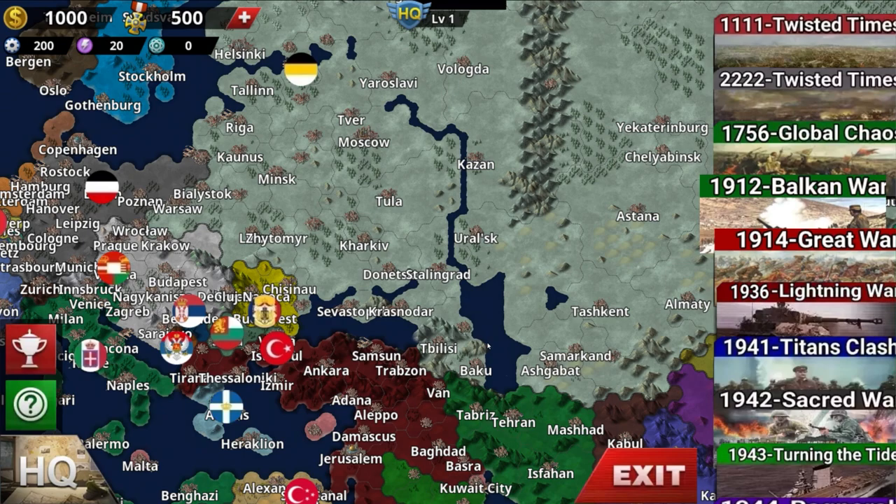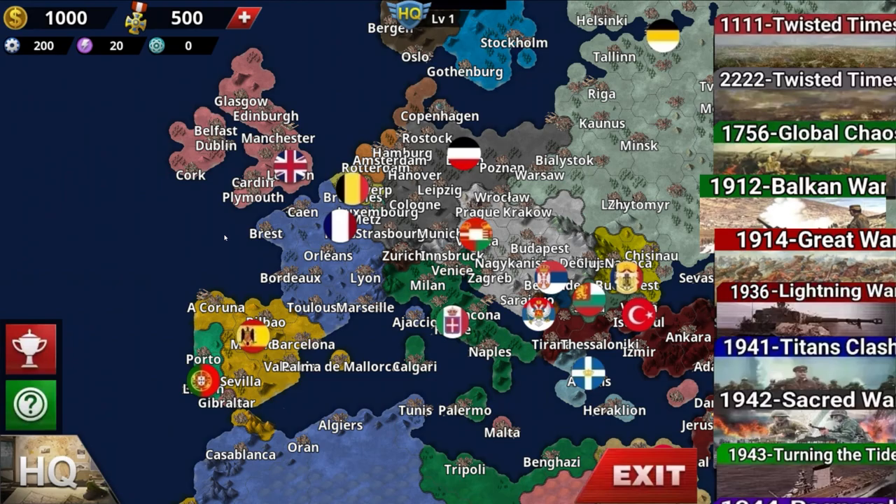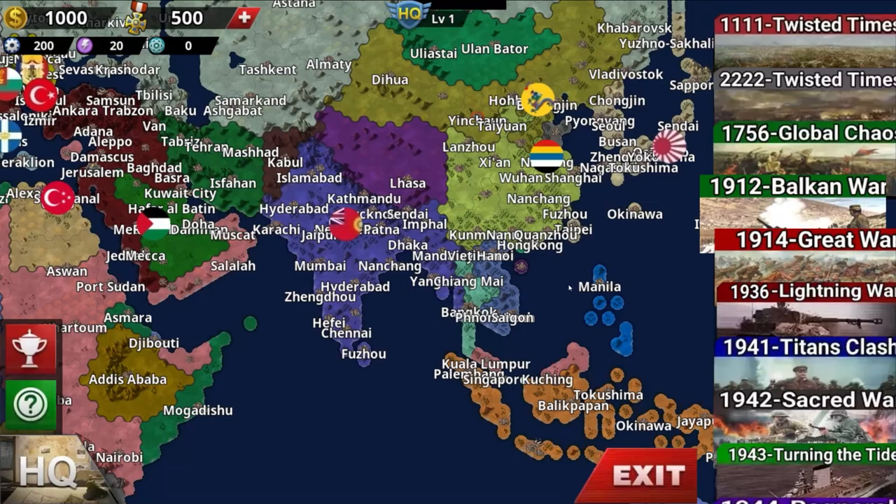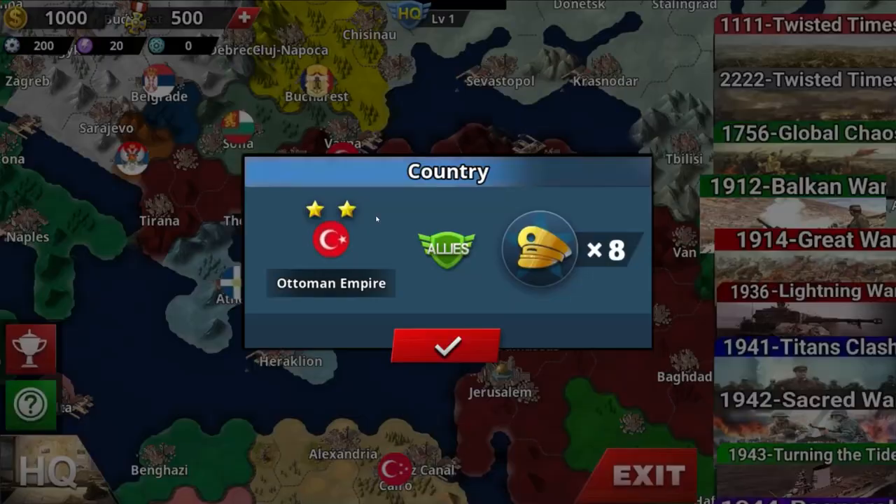1912 World War One — bigger map. You got the Volga River, finally he did that. The Volga River is connected from the Caspian Sea to the middle of Russia. You got the Black Sea, Mediterranean, Bay of Biscay, English Channel, Northern lights, the Baltics, the Atlantic, the Pacific, and many more.